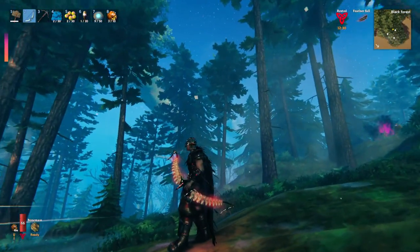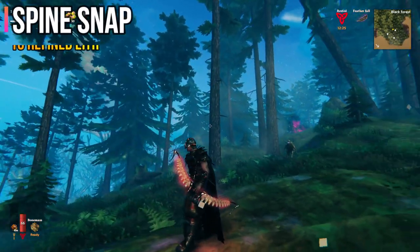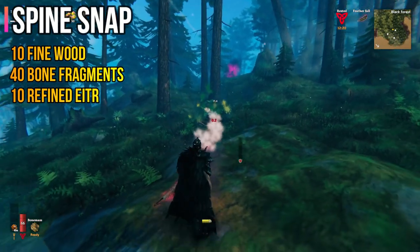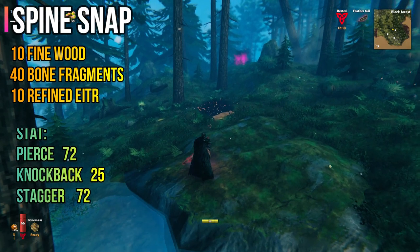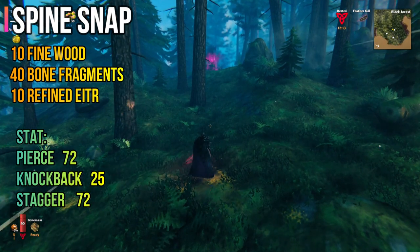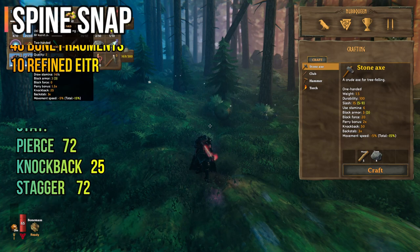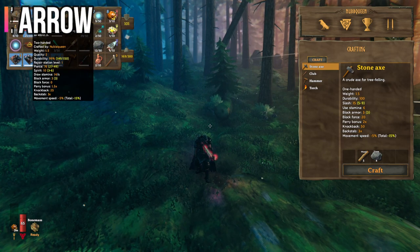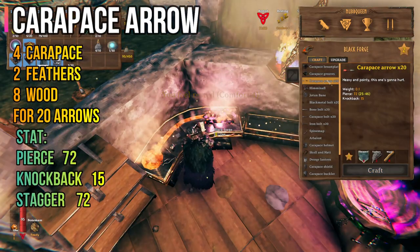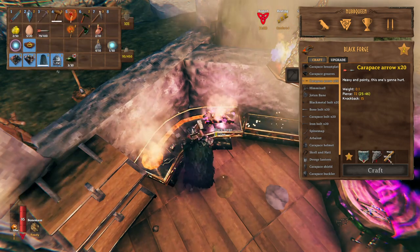With the Mistlands update, we have a new bow called Spine Snap. This is a more powerful bow than the Dragurphane, but it does not have poison damage. As you can imagine, if we're going into the Mistlands, we for sure need the best bow we've got, and the Spine Snap is the one we're looking for — if we're not considering the crossbow we're going to talk about next. We also have new arrows to pair with the Spine Snap: the Carapace Arrow. Nothing special about it — it's just a stronger arrow compared to the needle arrow.